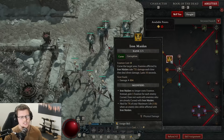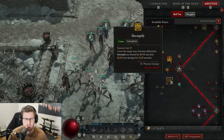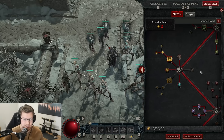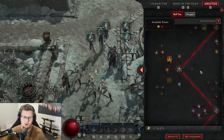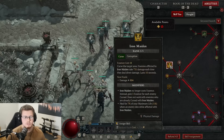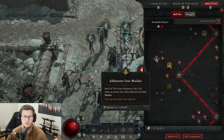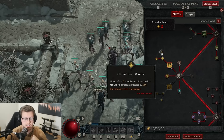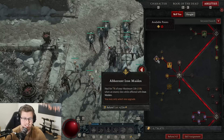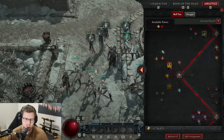Moving down, Iron Maiden is huge — we are actually going to use both curses in this build. Now you may be thinking how are we using both curses if we don't have any points in Decrepify? That is thanks to the new heart in season one, which will automatically cast Decrepify on anything around us. We're going to put one point into Iron Maiden, then Enhanced, then Abhorrent. You have a choice: if you're struggling to stay alive and need more life, go with Abhorrent; if you're surviving well and want more damage, go for Horde. Right now starting out in tier four at level 59, I'm taking a lot of damage so I need this, but once I'm more leveled up we're going to switch.